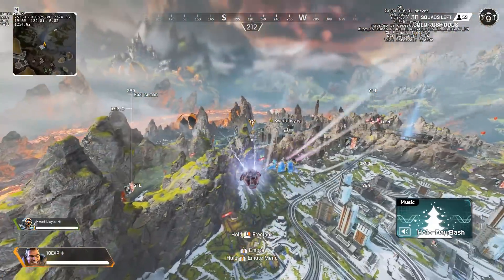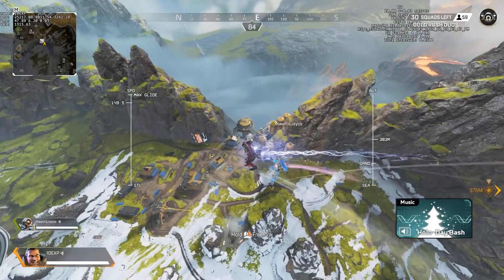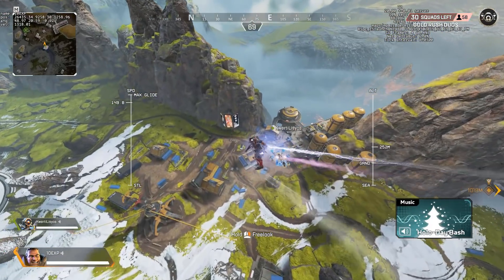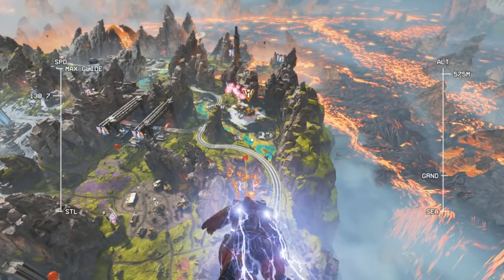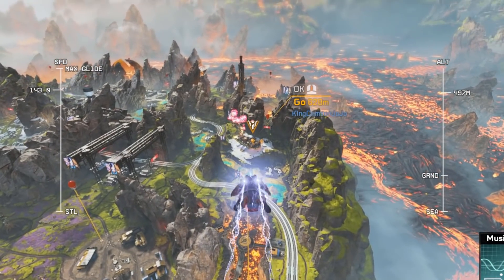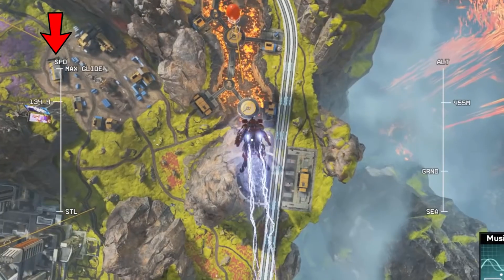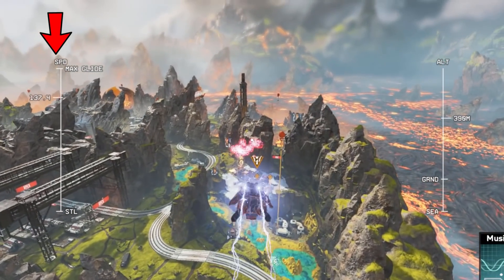With that explained, the rest is actually pretty simple. Looking down gives you a speed boost, but it also sends you to the ground faster, so what we need to do when travelling long distances is to look down briefly, then look back to the place we want to land as soon as we see the bar going up quickly. The time we decide to look down depends — if the location is about 800 metres, looking down each time you hit 135 speed is about right.